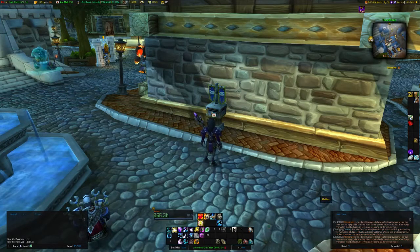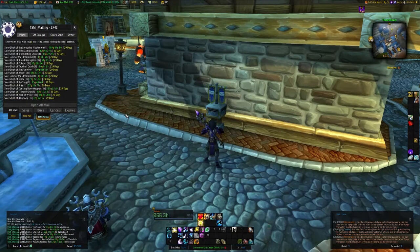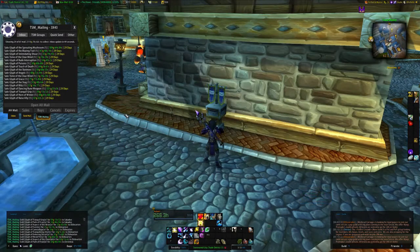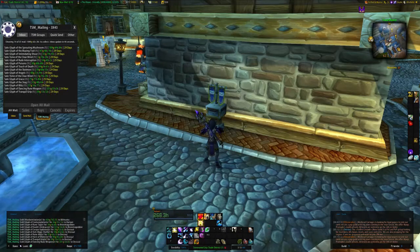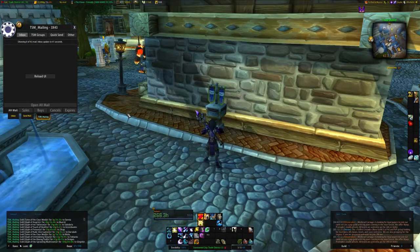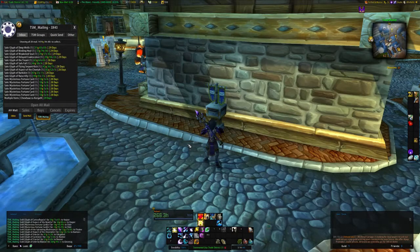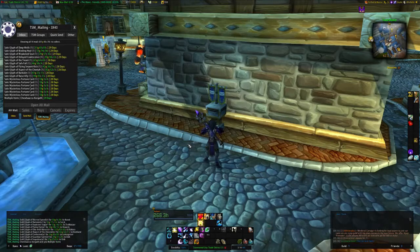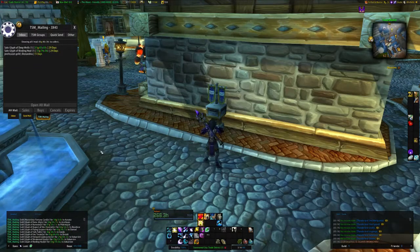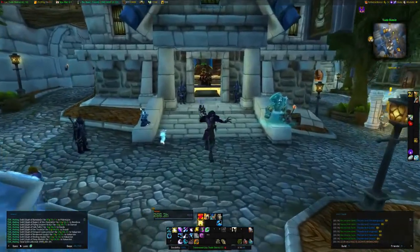Let's open our mailbox and see what we have. We got a full 50 sold auctions, so let's clean this out and see what it adds up to. Looks like it'll be a good sum. As you can see it's continuing out — there's only about 2,000 in there, so our haul is going to be somewhere around 5,000 for the restock. The total is 59,000, so it's not a bad overall haul.